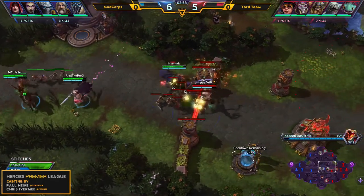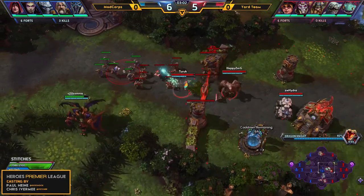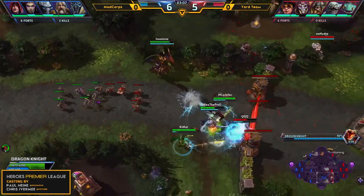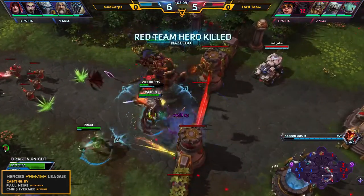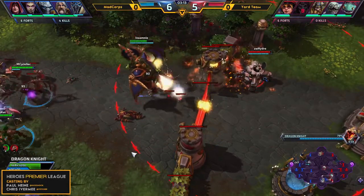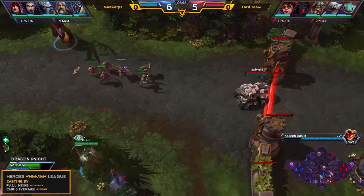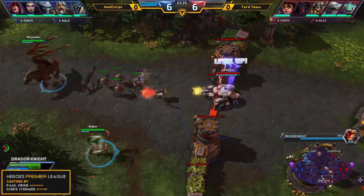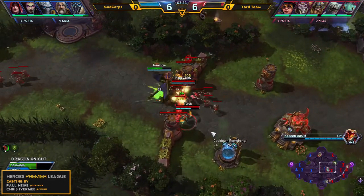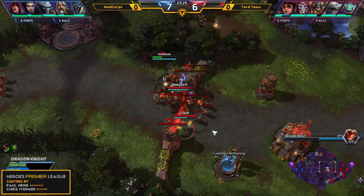The first Dragon Knight is going to go over to Mad Corpse, as they did take control of that bottom shrine. Insomnia is going to take it first and rotate out to the mid lane. Demarga has been caught out here — he gets pulled in and down he goes. Nice Primal Grasp. Jellic definitely on top of things tonight. Insomnia just jumping on top of these towers, and they're already out of ammo, so he's going to do quite a bit of damage here.